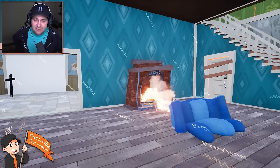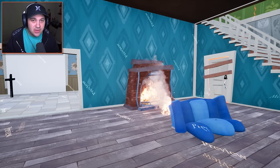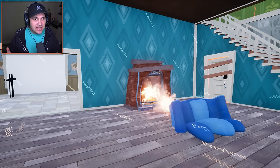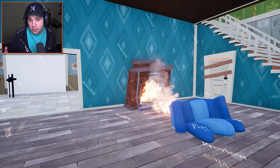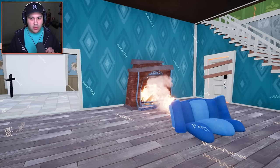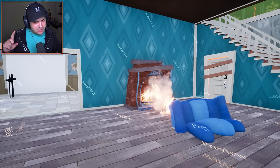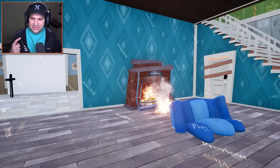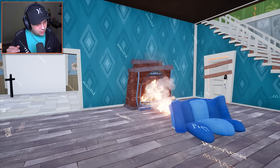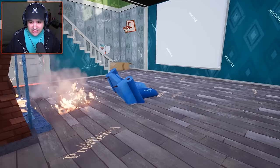Welcome back to Hello Neighbor. Today we're checking out some more user-made mods. This first one is called 'Walk' by Nick Sonic 15. It's designed to be like a free room, so we're just supposed to explore the entire world. I don't know if the neighbor will make an appearance, but I can't help but notice he is making strange noises - like laughing, interrupted by what sounds almost like a burp. Very strange. Let's do some exploration here.